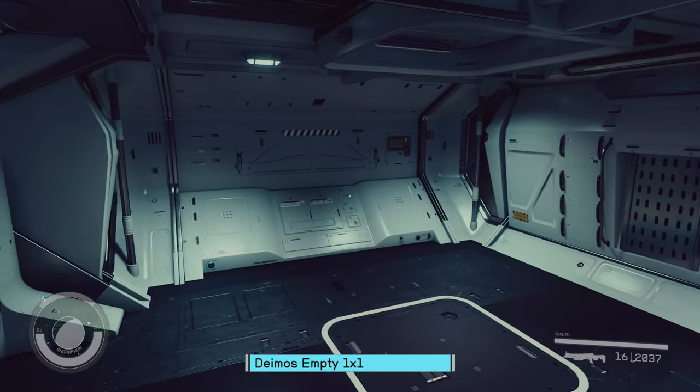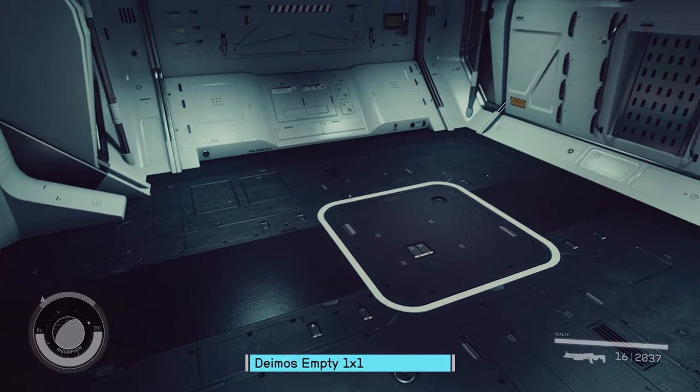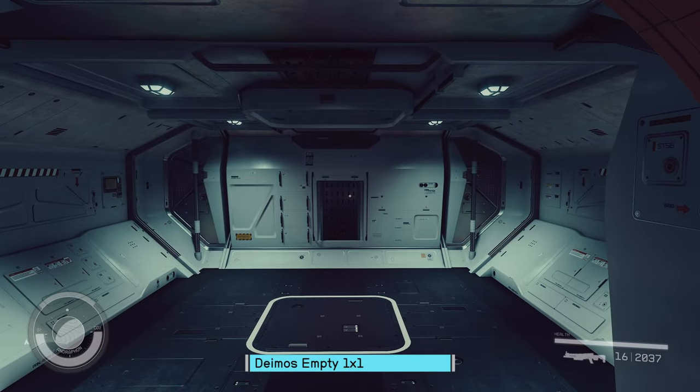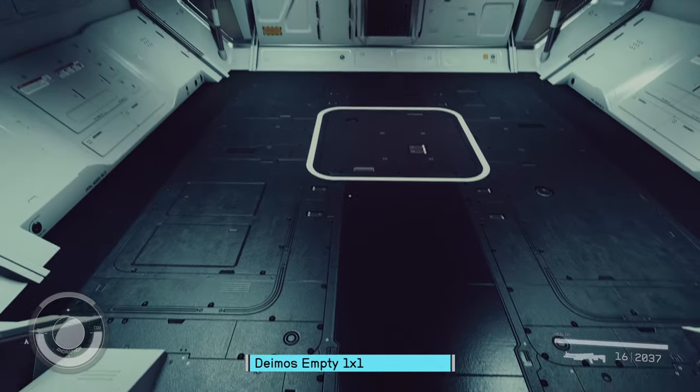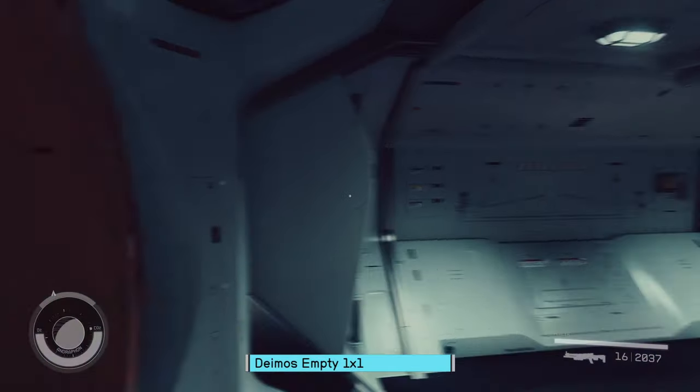No need to have the windows on the four sides and a door to consume the space. It really makes the Deimos look nice with this black floor and the white walls. Very, very cool looking.